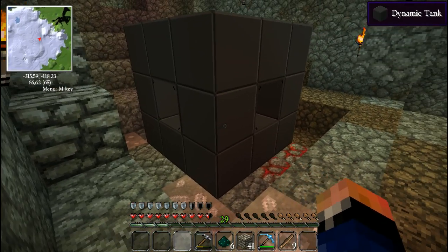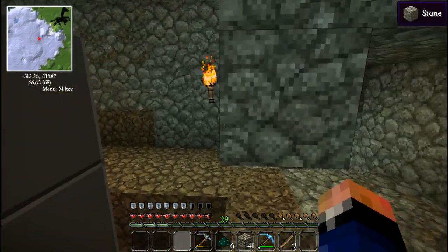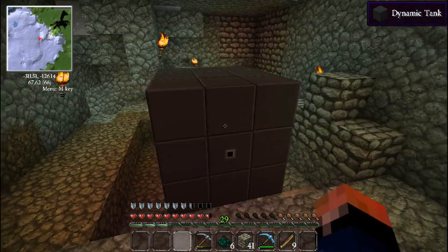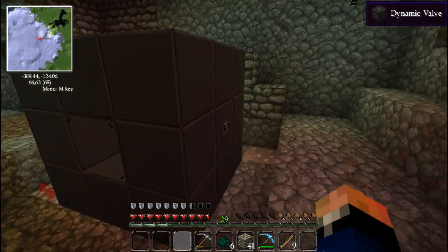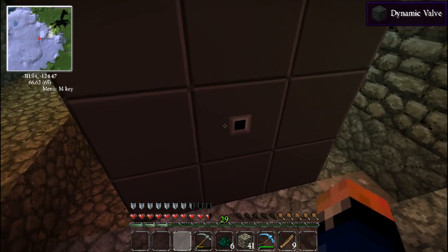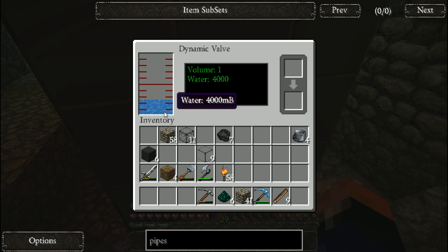So that's a dynamic tank from Mekanism. Next time I'll look into piping stuff in, pumping stuff in and out, and we might look into making a larger one than this - and what else it can hold. I'm assuming it will hold anything: lava, what not. But I'll find out for sure, and we're going to become experts at dynamic tanks.